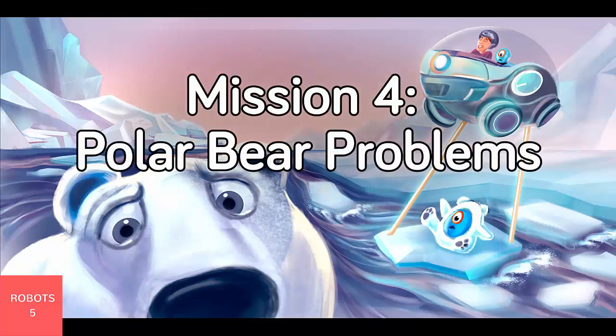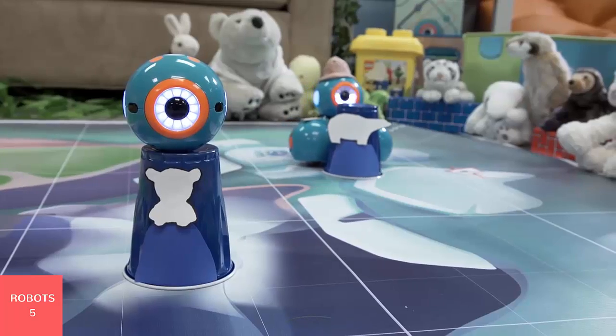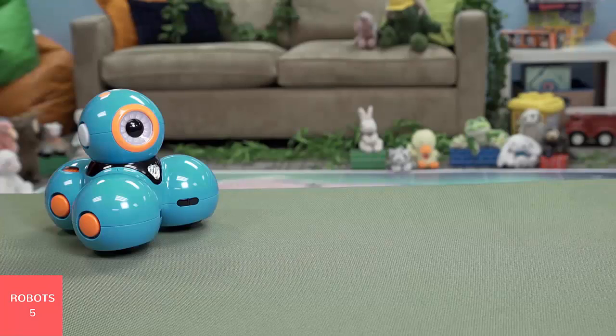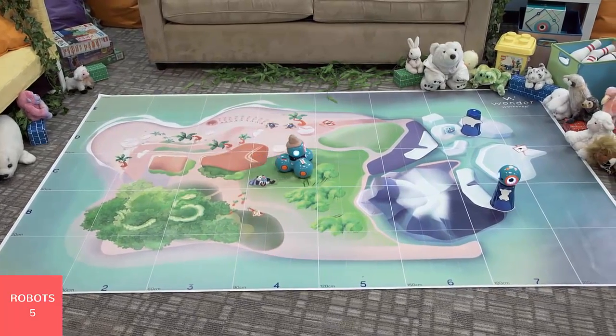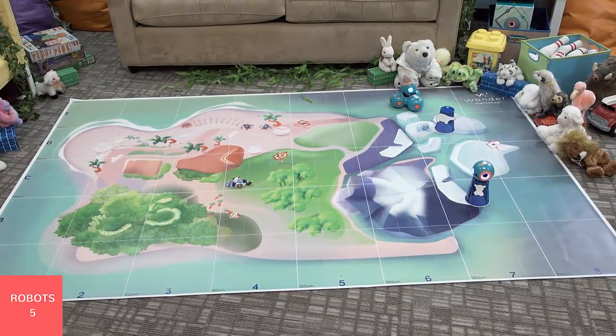Mission four: Polar Bear Problems. Dash's next stop is an arctic coastal tundra. The ice is melting and mama polar bear is stuck on a piece of ice that drifted out to sea while she was hunting for food. Help Dash reunite the polar bear with her baby by pushing the iceberg back to land. Put one cup upside down at B7 and put Dot on top — Dot is the bear cub. Put one cup upside down at D7 — this cup is the mama bear. Start Dash at C1, make Dash find the mama bear and push her to C7, next to her bear cub. Don't disturb the bear cub or the mama bear will get mad.